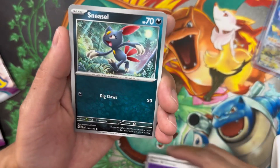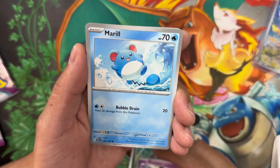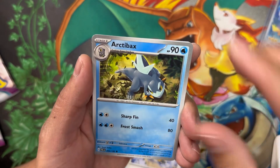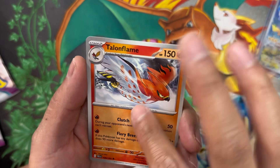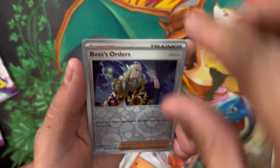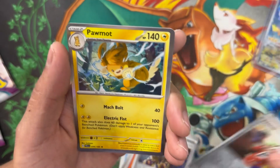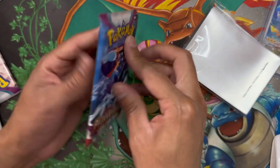Pack one: Psychic energy, Sneasel, Gothita, Merrill, Wingle, Arctibax, Giacomo. We got Talonflame — love the artwork on this one. Boss's Orders, Reverse Holo. We got a Reverse Holo Klavel in the back, and a Palmed Holo. Moving on to the next pack.